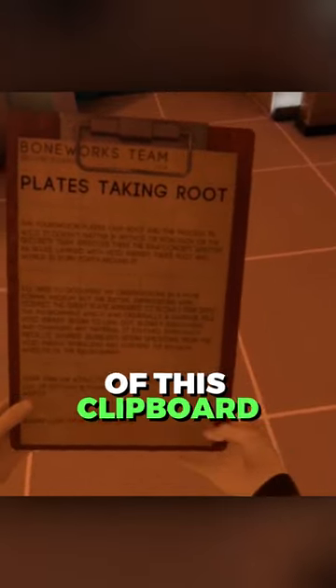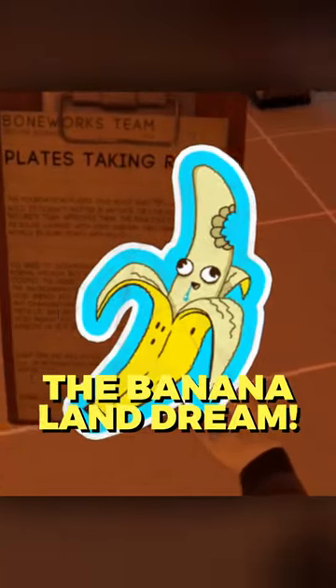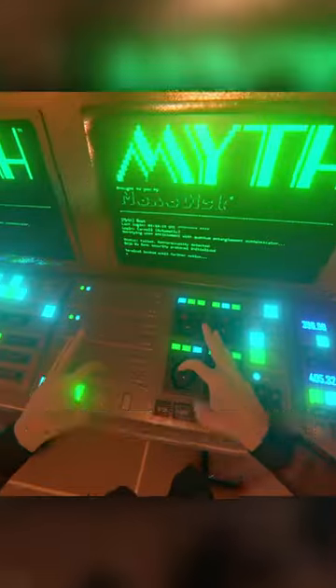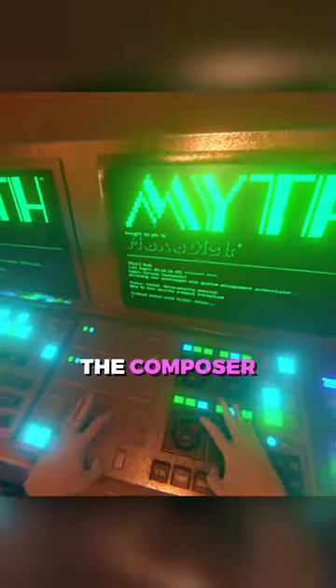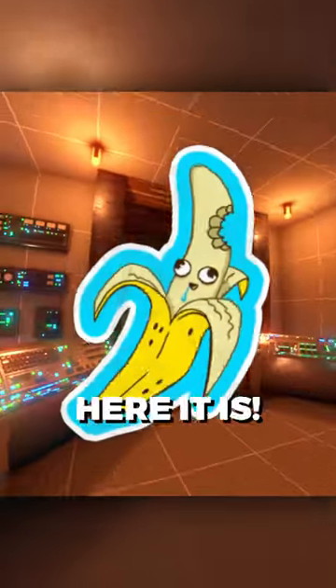The most interesting part of this clipboard is at the very end of it — it speaks about the Banana Land dream. Banana Land is said to be an amusement park inside of the void, which we have yet to see in a Stress Level Zero game. The composer of Bonalab actually gave us a sneak peek to the Banana Land theme and the WCCK jingles. Here it is.